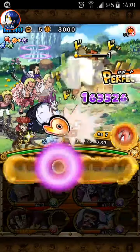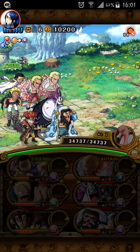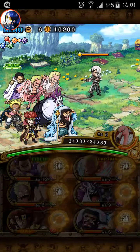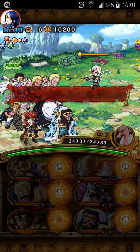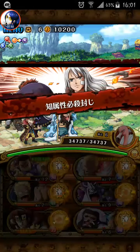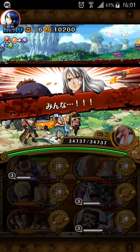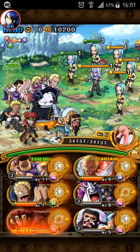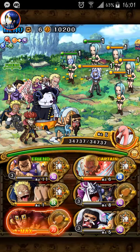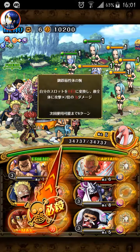Even though you don't really need to stall, yeah, because I missed one skill for him. Nico Olivia — she at under 20 percent, or maybe 50 percent, I'm not sure — she will increase the defense of everybody on her side by a lot.